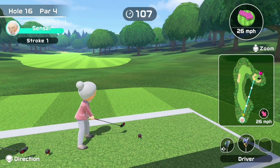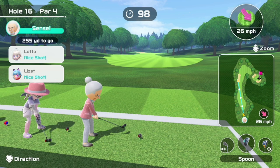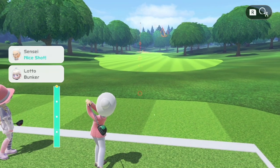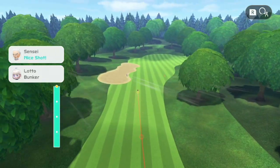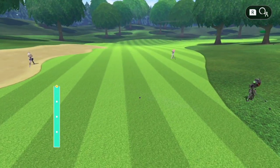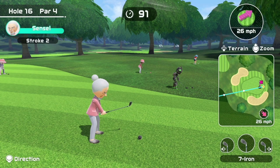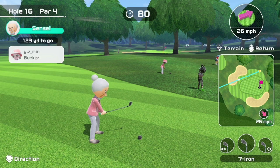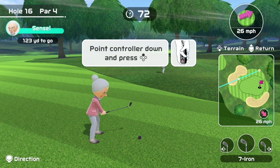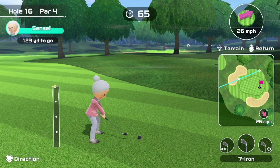Moving on to hole 16 here with wind that is going to prevent us from being able to take the shortcut, so we're going to have to go around this time. Not going to be the easiest birdie here. But I think from this position I should be able to chip onto the green, especially with the wind. Now this tree in front of us is in the way, but after adjusting for the wind I should be able to clear the tree. The wind should push me onto the green, and I think I have a better chance of doing this than driving it under the tree.